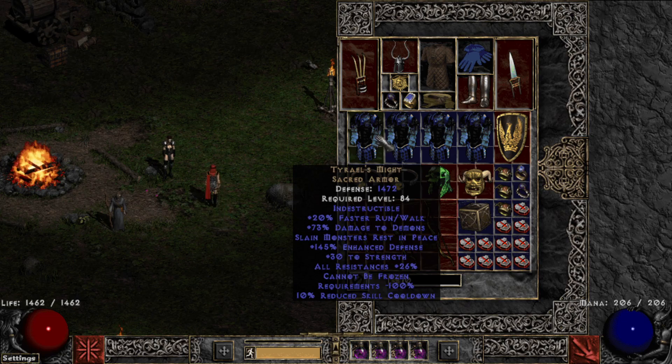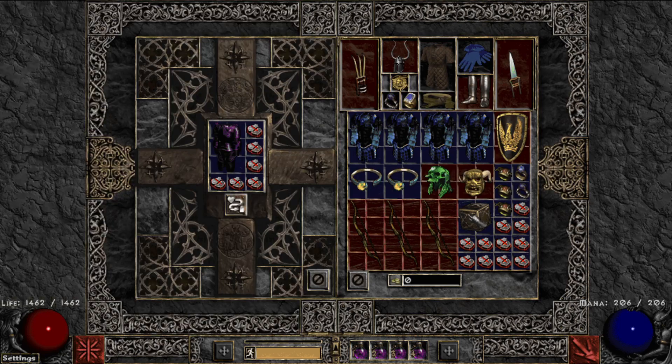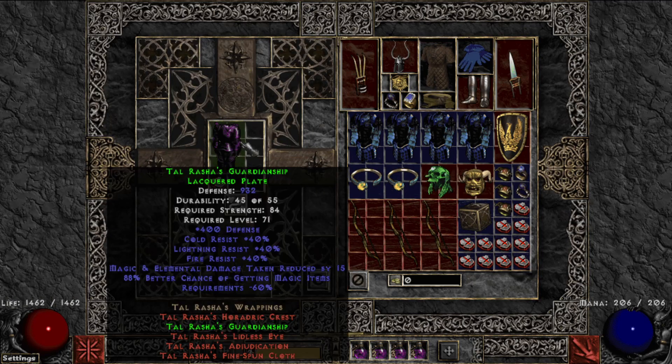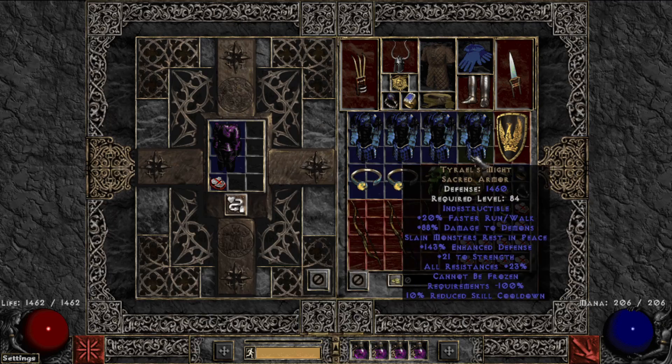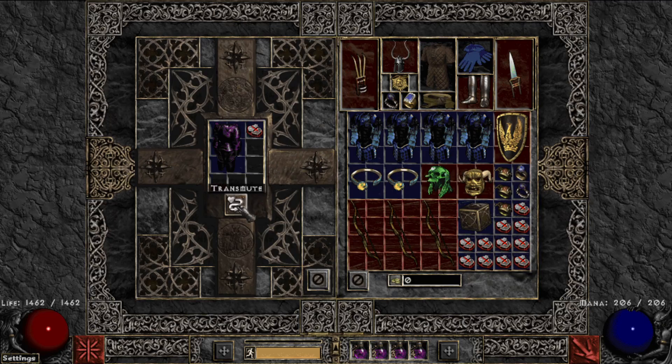So without further ado, we'll start off with — I think I've got a Tau's armor right here in the cube. For this item we want to roll sockets. There's a 25% chance that we will roll some sort of sockets, and the potential sockets we can roll are up to four, so between one and four. Of course we want the max roll, so we're hoping for four sockets on this Tau's armor and all of the other armors I have.